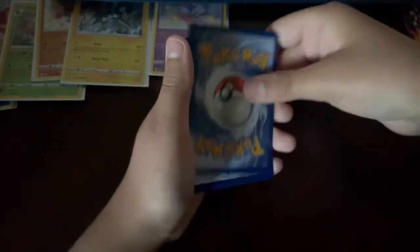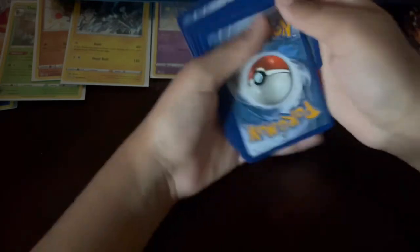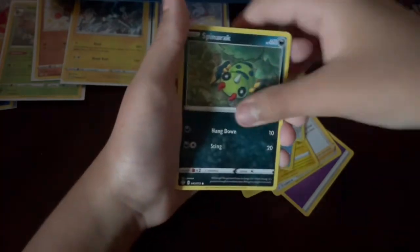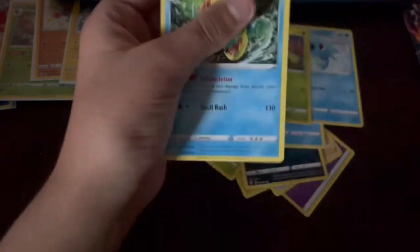Let's get into the second Charizard pack — really hard to open this one, sorry it's taking so long. All right, cards out. Four cards to the front. Pulls: psychic energy, Gym Trainer, Raihan, Float Tool, Rowlet, Hoppip, Spinarak, Snom, Galarian Ponyta, Cacnea, reverse, and Dreadnow non-holo. Not the best pulls.